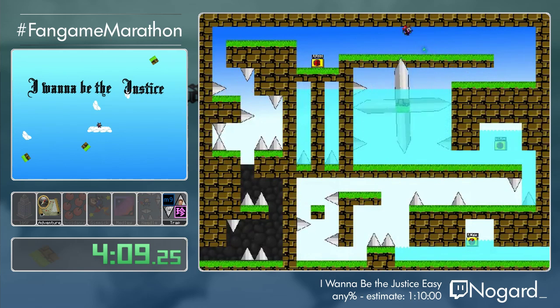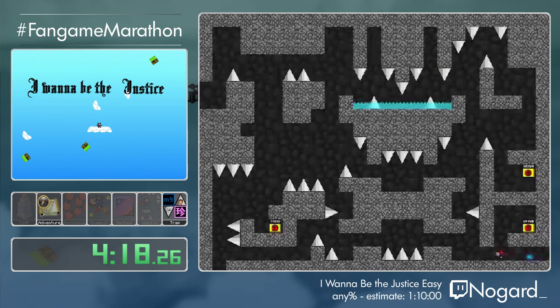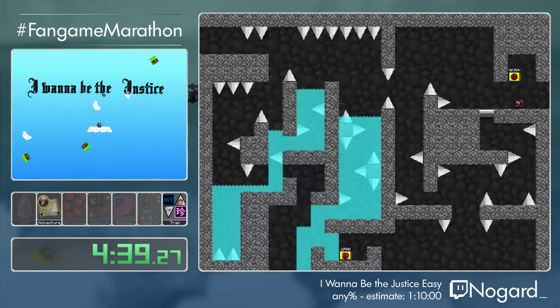Unlike many other fangames, this one has a story. We are kind of a demon — we just woke up with no memories at all. And this little blue thing following me asked me to help her. Her name is Nina, and she is an elf — not a fairy, I was told. She is an elf. So we have nothing better to do, so we are just gonna help her.